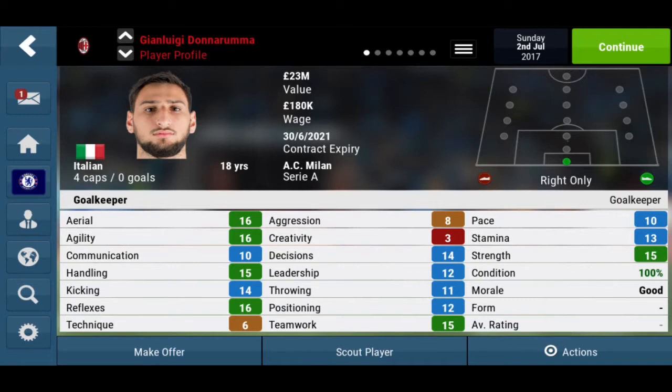So we have Gianluigi Donnarumma. He is a goalkeeper, 18 years old, very young. He is 23 million rated at the moment in pounds — for such a young age, that is decent. He's got a 180k contract, which is also very high for a young goalkeeper. Let's look at his stats real quick.